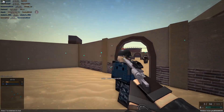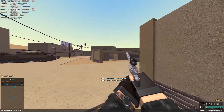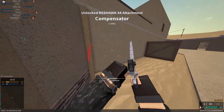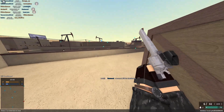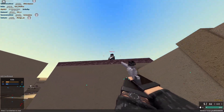Most revolvers have awful reload speeds — they punish missing beyond belief because if you run out of bullets, you're kind of done. The Redhawk is still really fast even without a speed loader. It fires quickly, has a great headshot killing range, and can three-shot anywhere on the body at any range. It also has much higher velocity than most other revolvers in the game.